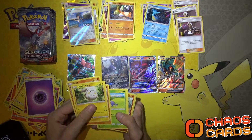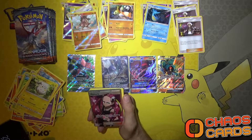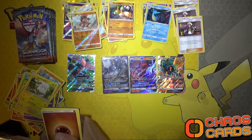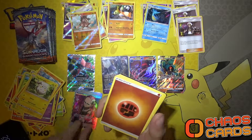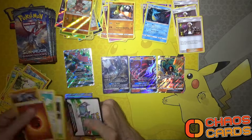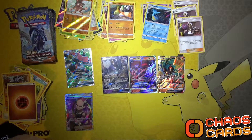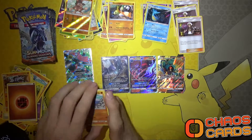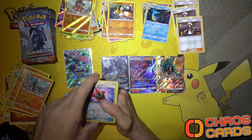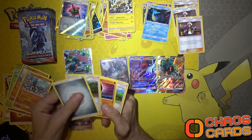I need to get a bin near me because all these packs are very messy. A Mudbray reverse holo and a very nice Plumeria Trainer Full Art - look at that, very nice full art. How many of you have completed Sun and Moon? I've completed it and I'm not going to be buying the new one because it's just a money grab - they're only changing it a tiny bit. I also sold my 3DS. A Rotom Dex reverse holo and an Electivire - no Guzmas. So we've got five pulls which is pretty awesome.